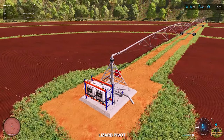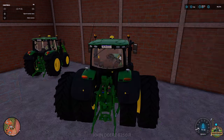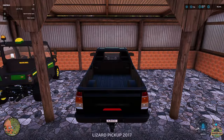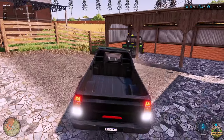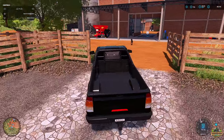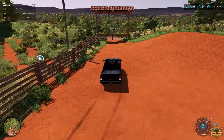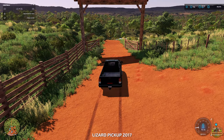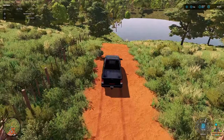We've also got a pivot there that we can use for the nearby field, which is pretty good. Let's take the truck for a spin and have a quick look around the map. I need to reverse - not into my house, which I just did! There are gates here so let's open those and get going. I've got no GPS to help navigate this time so we'll probably crash.